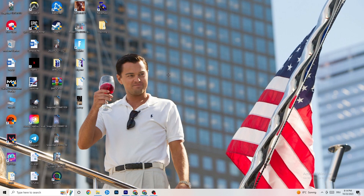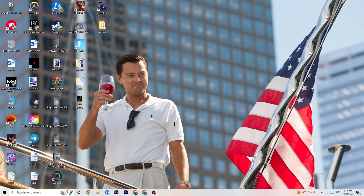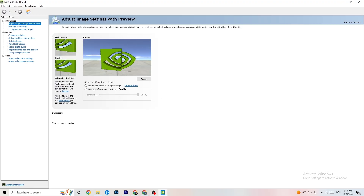The next thing to do is right-click on your desktop. If you have NVIDIA, click on 'NVIDIA Control Panel.' Once it starts up, navigate to 'Adjust Image Settings with Preview.' You'll see a bar ranging from Quality to Performance. If your PC is struggling with crashes, move the bar all the way toward Performance — this will help a lot with crashing issues.